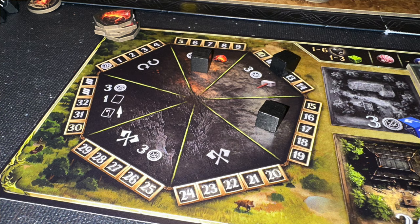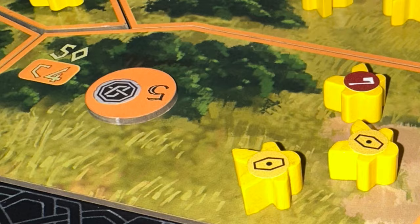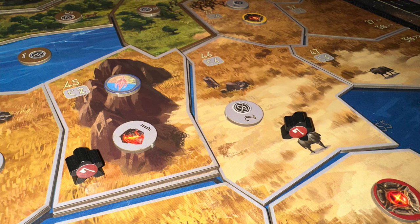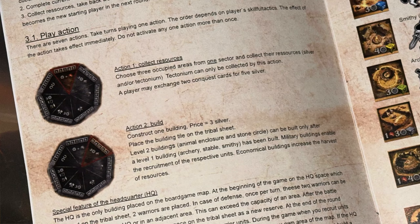Players will go around and each take an action from their action selection area of their tribal board, taking one at a time until they run out of options. The first action you can take is collect resources — you can select three areas in any one region and collect resources to add to your resource dial. From mountain regions, you may also be able to gain tectonium, a special resource that allows you to purchase some of your heavier weapons during the game.